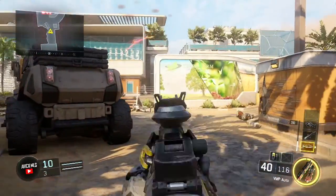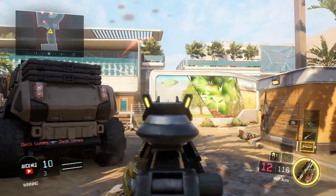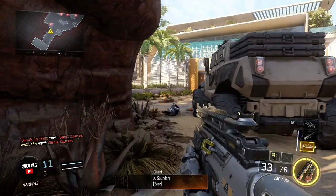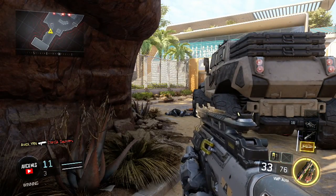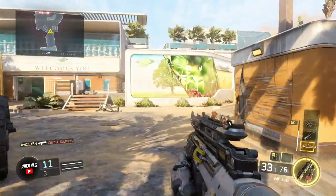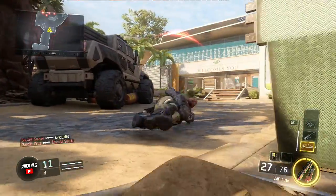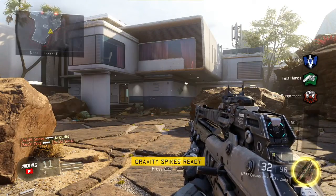The VMP from a distance does recoil. As you can see, it climbs up pretty dramatically. Up close, it's not an issue because you can melt someone right away and be very accurate. But from a distance, if I were to just not hold the stick — let's change classes, actually.